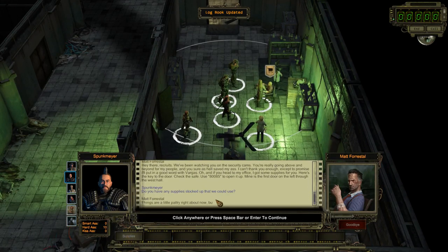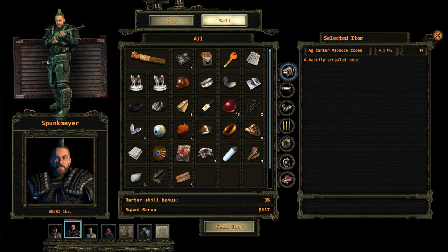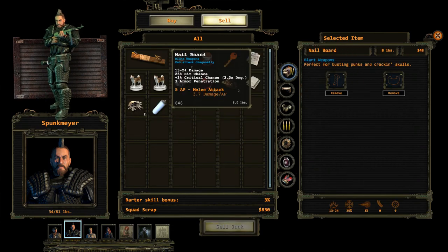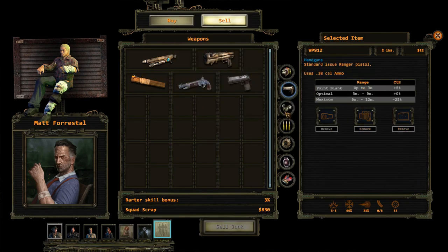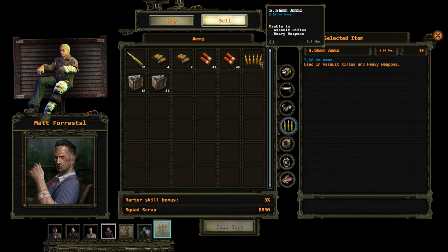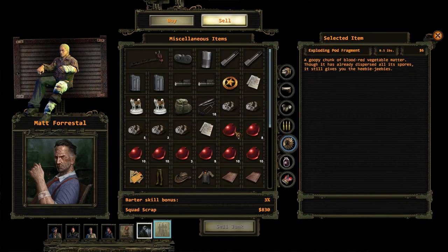Do you have any supplies? Let's sell junk and see what we can do. Weapons — I think we will break those down. Armor we'll keep. Ammo we need desperately — I need to buy more 5.56. Misc items — here's where we can sell and make money.